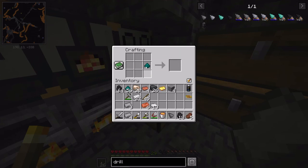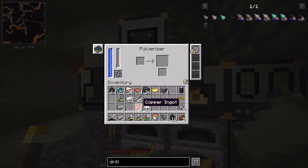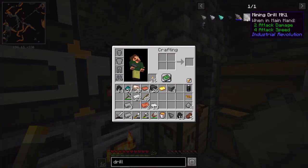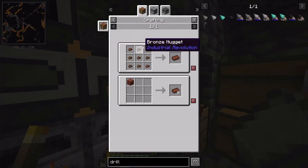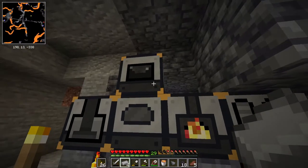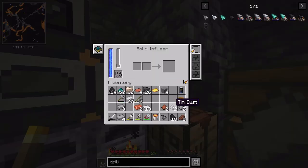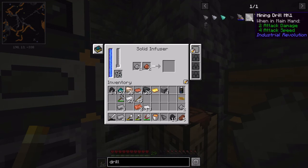Which just means we need to pulverize tin and copper - that's what makes bronze. I actually only need two of each. So I'll get these two here, just like that. We'll put them in the solid fuser - it makes me bronze. Then we'll try out this drill and see what it can do.